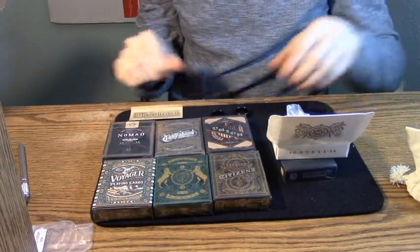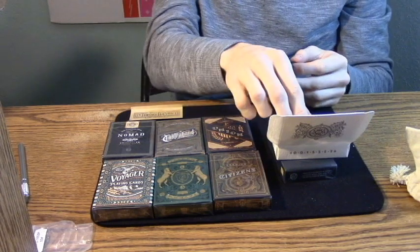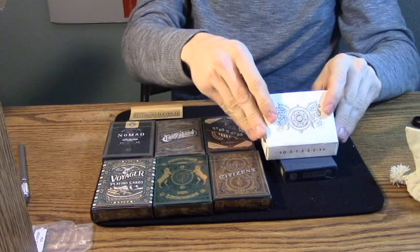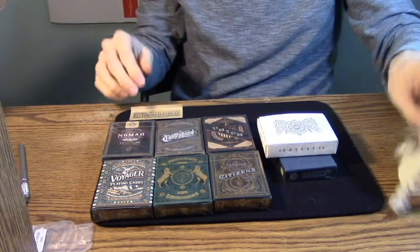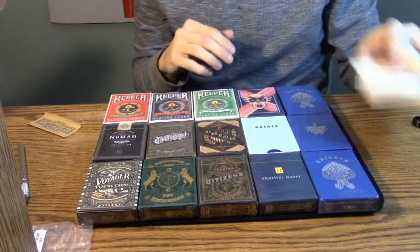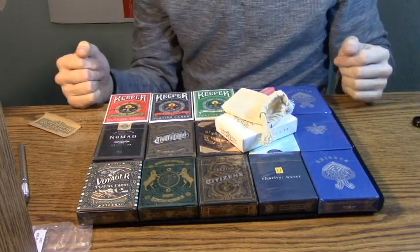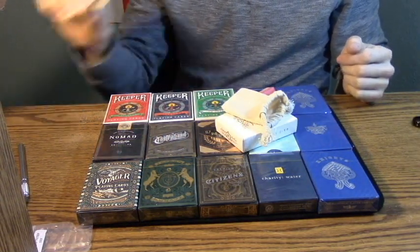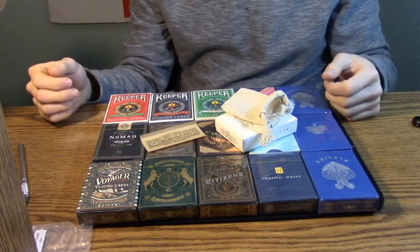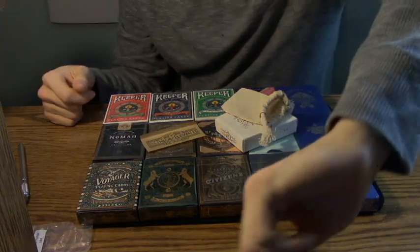Anyway, that is it for this unboxing. Hope you guys enjoyed — as much as you can enjoy just an unboxing. This is what I got: Odyssey and these decks of playing cards, and a sticker. That's it, guys. Hope you enjoyed. I will see you in the next video. Thanks for watching. Goodbye.